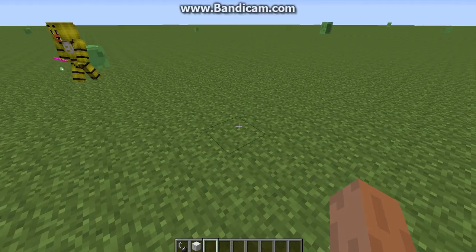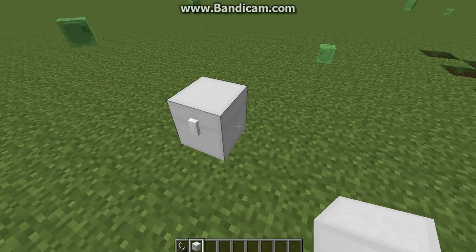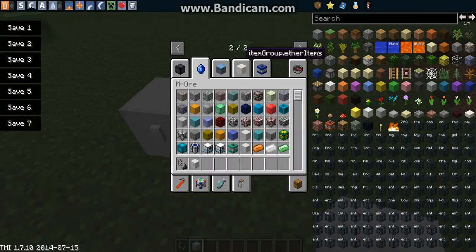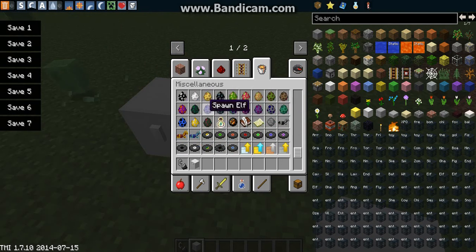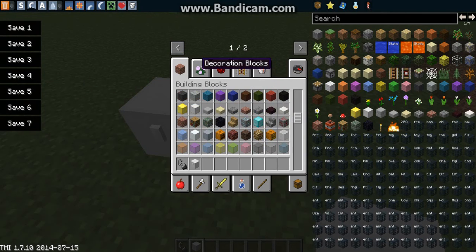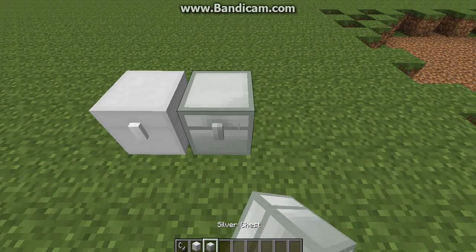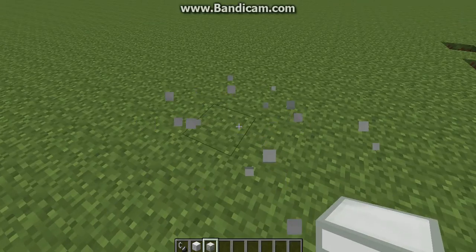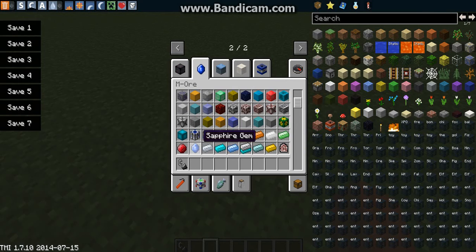Silver chest - now this is going to be interesting. You can also have a regular chest here. I'm just building decorations. Now I'm going to place my other silver chest right here - I have to take the silver chest and place it.